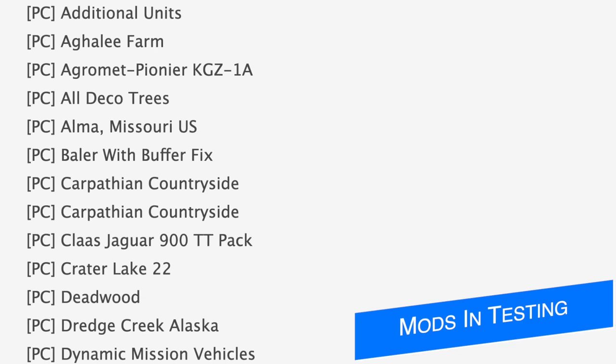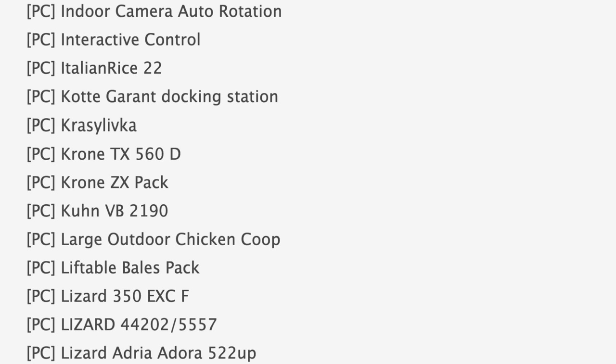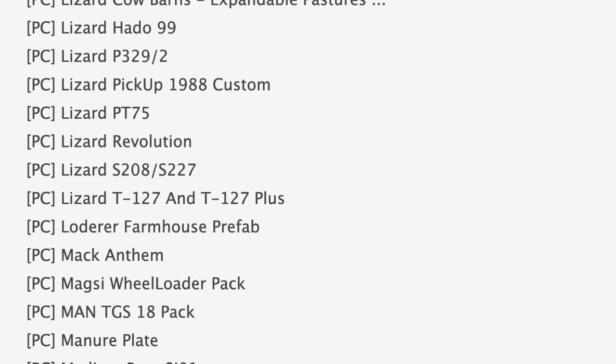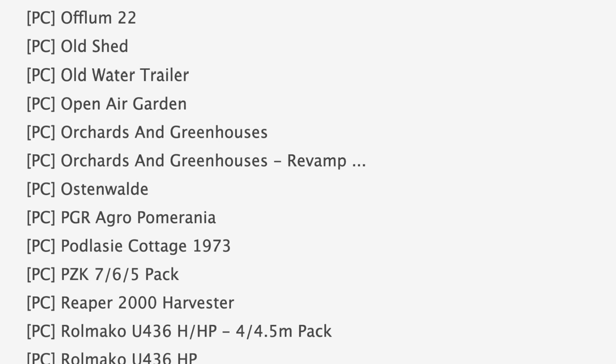There are tons of mods on the PC list today, but we do have a few notable ones like Additional Units, Alma Missouri, and Carpathian Countryside. Also on the PC list we have Dredge Creek Alaska, Grass Drying, Italian Rice 22, and Liftable Bales Pack. Rounding out the PC list we have Lizard Pickup 1988, Custom Mac Anthem, Micro Tractor Sprayer Pack, Reaver 2000 Harvester, Somerset, and Unimog Build-Up Tanks.